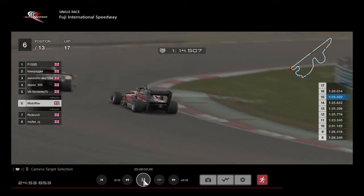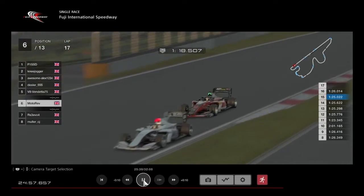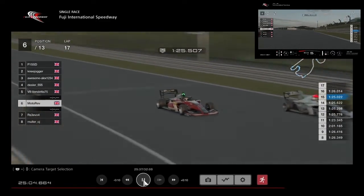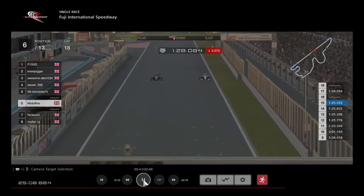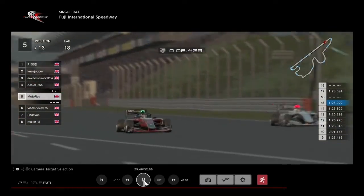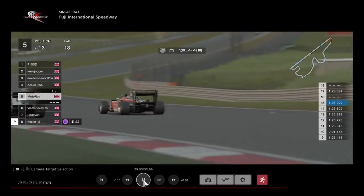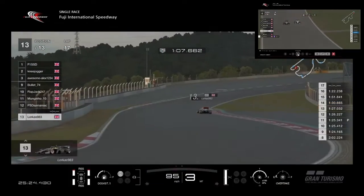Motorev has come out of the final stint now with a better exit — but too good an exit because V8 was in the way. He's well into the slipstream; he should pull out and get the run down to the first corner. Is it going to stick? It all depends who gets the best run. Wheel to wheel through Turn 1, still side by side — great racing from those guys.